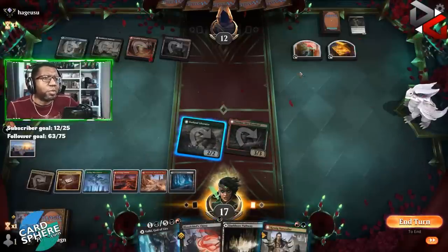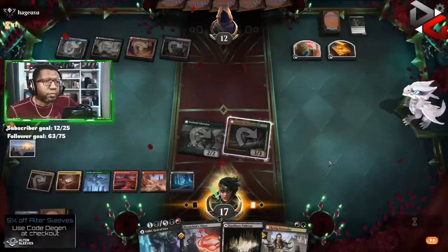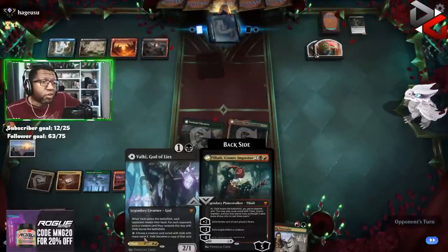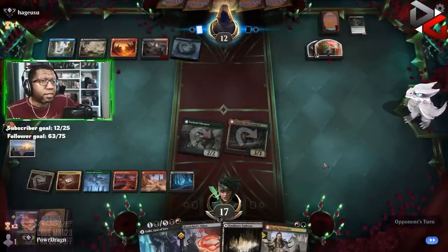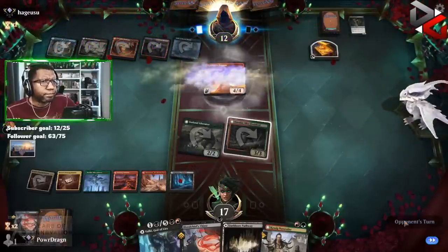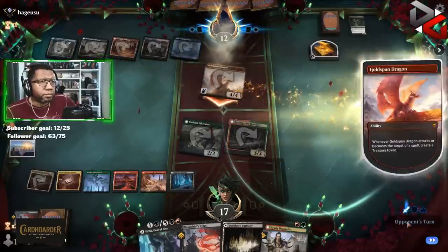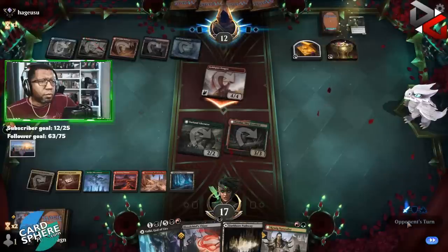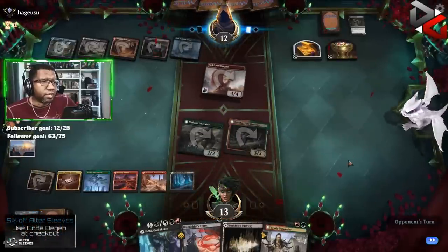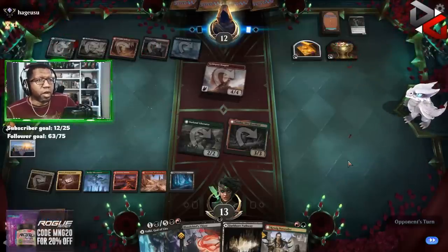It's tempting to blow this up to kill a treasure — but I say we just let it go. Because then we try to resolve Valki and see what happens. Okay — Goldspan Dragon. Sure, gives them a lot of mana after they attack. We might have to bait the opponent into using mana on our creatures and then Valki to kill the Goldspan Dragon — or maybe they're just comboing off here. And they've got the mana to do it.